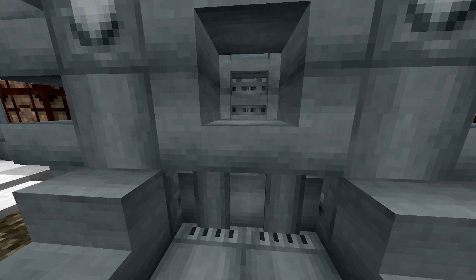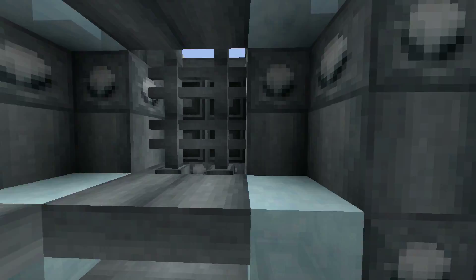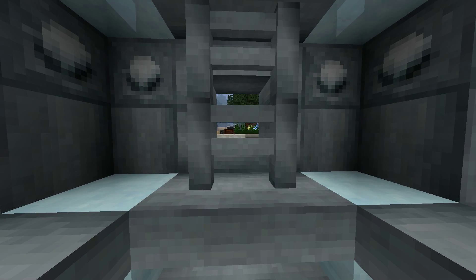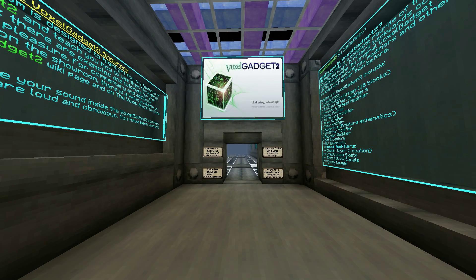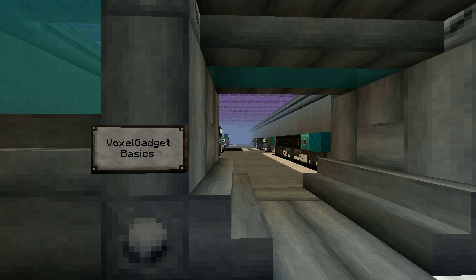Let's head on over there now. And here we are. This is the state of the art VoxelGadget 2 showroom. It's designed by me to help teach everything there is to know about VoxelGadget. In this video, we're going to be taking a look at the basics of VoxelGadgets. And just because they're basic does not mean they are not important. These are the essentials that you will need for every complicated gadget build.